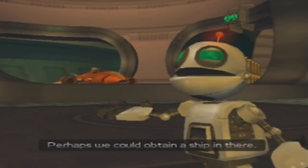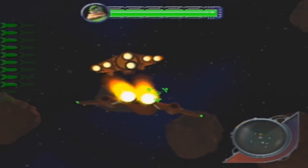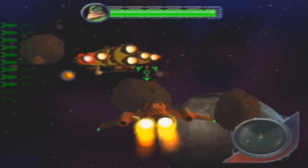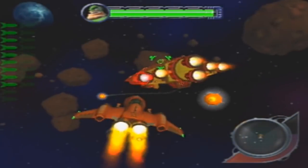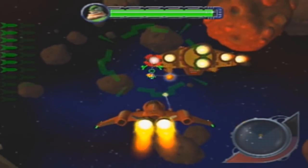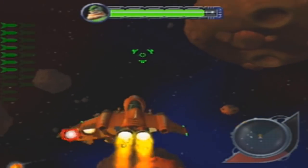Perhaps we could obtain the ship in there. Great idea, let's go. And here we are — we are facing off against Captain Kwok. And not doing a good job to start with. Man, he is just launching bombs here. Seems like it's better to avoid them, but I'm not avoiding them very well.